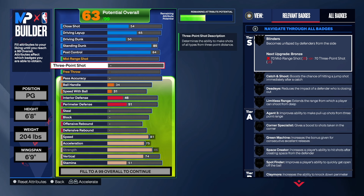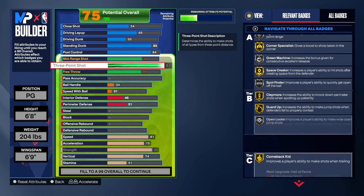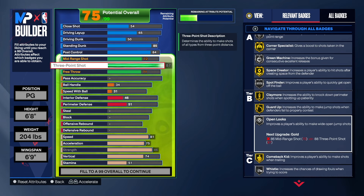I want this build to be a sharpshooter-type lockdown, and that's what this build can do. For the three-point shot we're getting that to 87. With this build we're not worrying about mid-range shooting — just focusing on shooting threes. Why would you turn down gold catch and shoot, limitless range, agent three on silver, corner specialist gold, and gold space creator? Open looks is a good badge too but we only get it on silver.